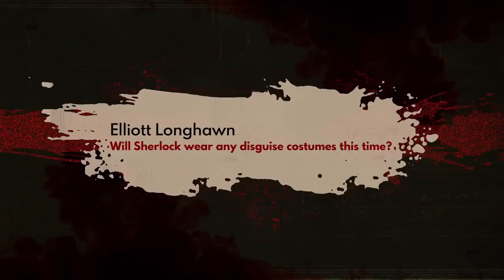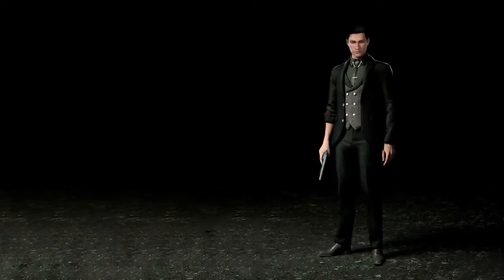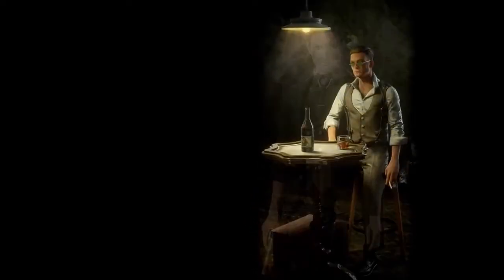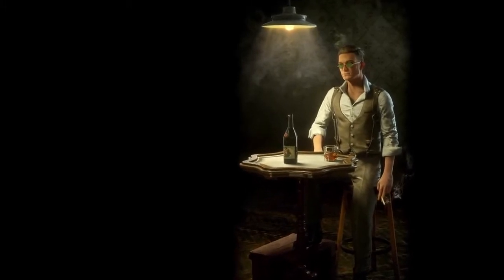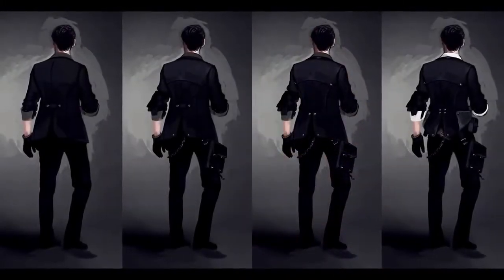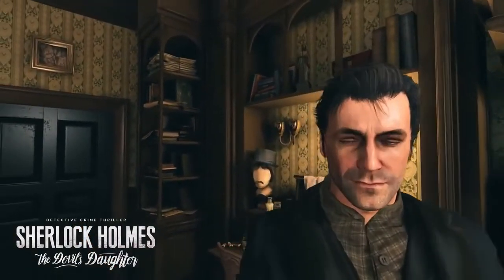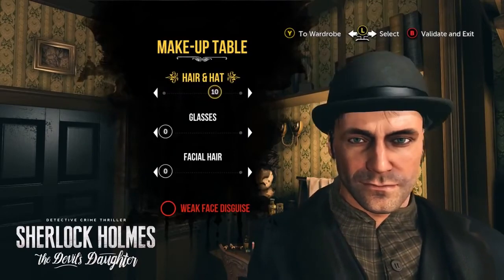Will Sherlock wear any disguise costumes this time? Yeah, disguise is a big part of Chapter 1. As you play, you can find or buy new outfits that will help you gain the trust of different social groups, gain access to closed off areas, or simply customize how your Sherlock looks. You can get new outfits, hats, glasses, change facial hair, etc. You can even apply bruises and wrinkles if you need to look older.